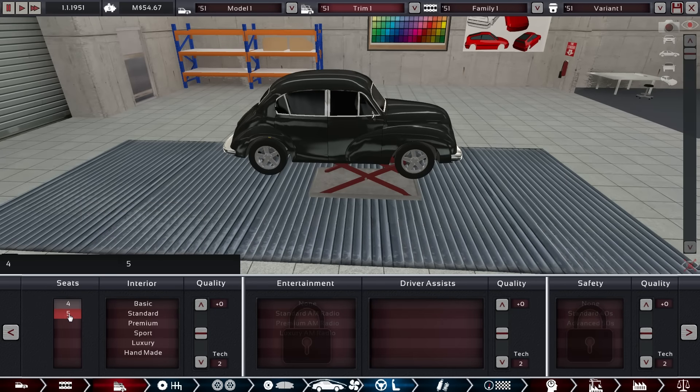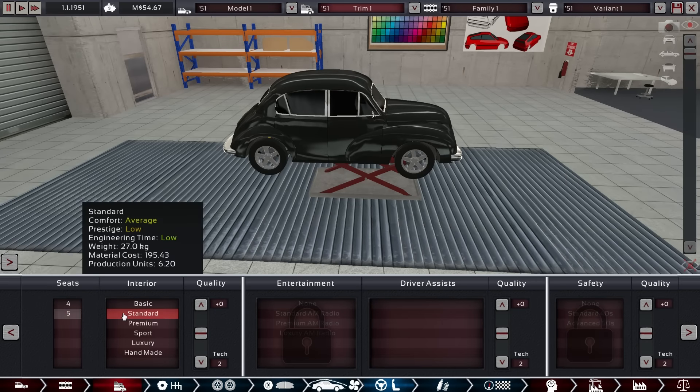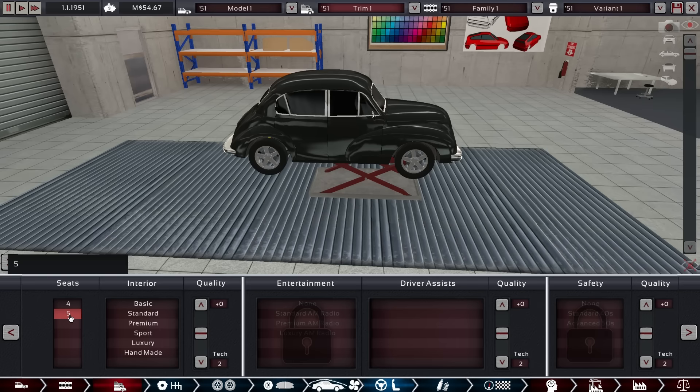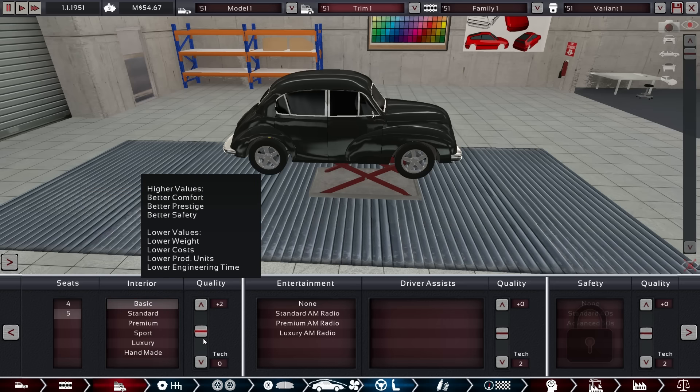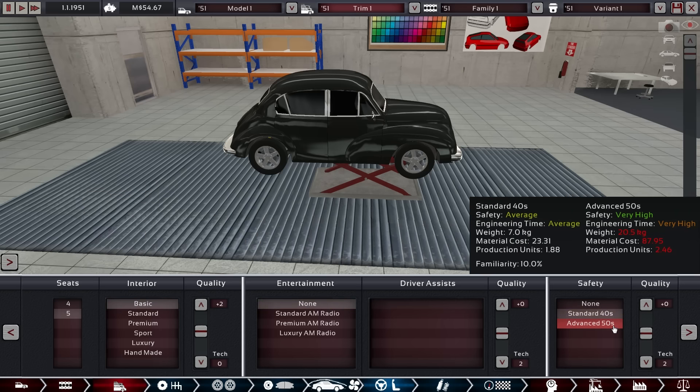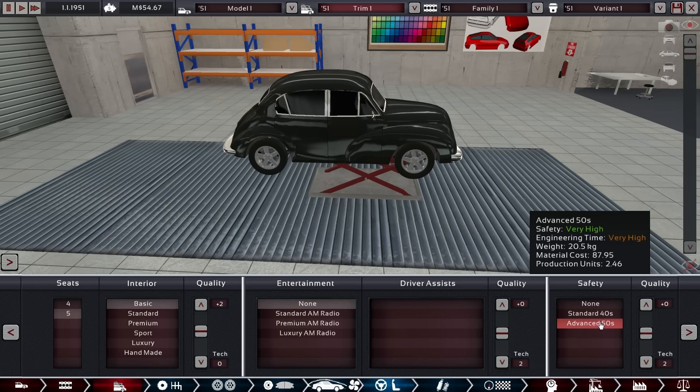Again with four seats — maybe we want to go with five. Five gives a higher practicality rating which is very much appreciated in the family and city categories. Yeah, maybe five it is. It's a little bit cramped in there but then again we don't have any comfort level to speak of anyway. This is something we could spend money on.